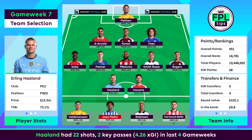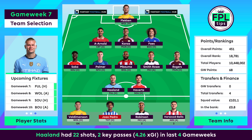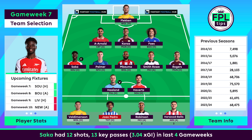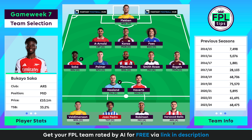Erling Haaland is expected to provide the safe captaincy choice ahead of Fulham's visit to the Etihad. The Norwegian has tallied a leading 39 points in home matches, with six goals across three outings, producing league-best totals of 19 shots and 3.7 expected goals. However, Fulham ranked fifth best for expected goals conceded this season, and no side have given up fewer big chances than their eight. So there's strong consideration of gambling on Bukayo Saka with the armband. The Arsenal talisman has fashioned leading tallies of six big chances and 14 key passes in home matches, while only Haaland can improve on his 16 shots. Southampton have conceded a league-high 10 goals in the last four gameweeks, compared to Fulham's three. This team has a 90% rating via Fantasy Football Hub — you can get your team rated by AI for free via the link in the description.